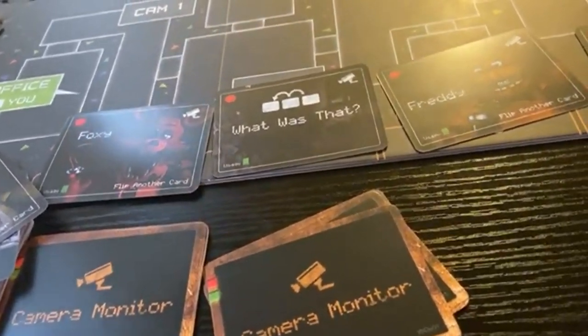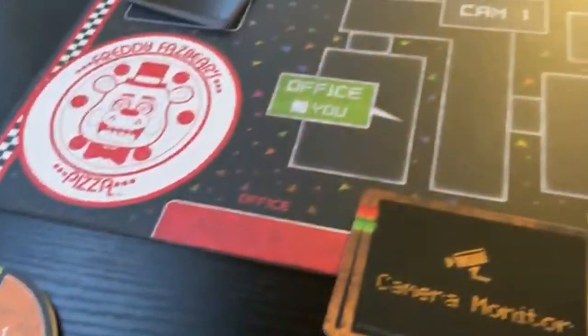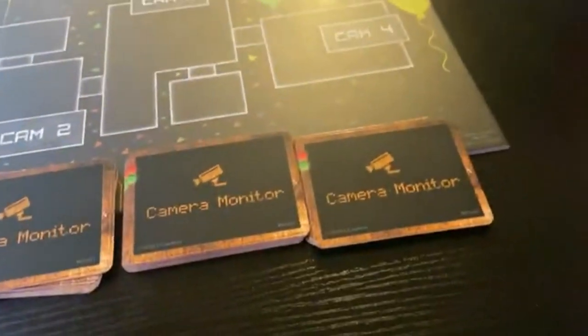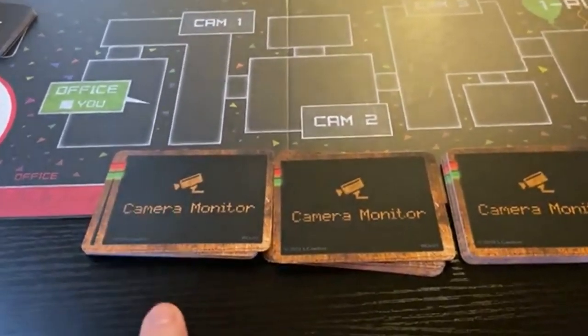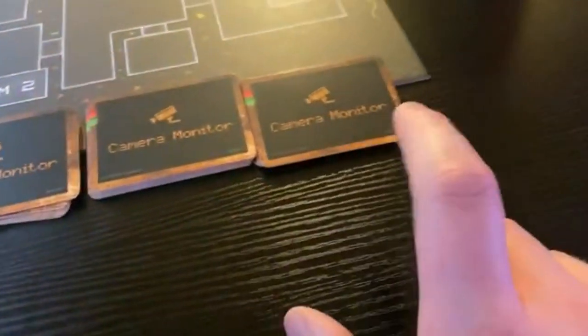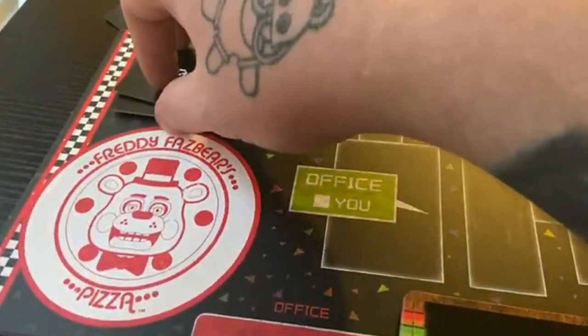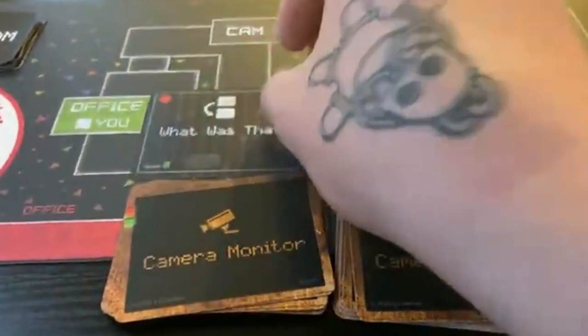I should have used my power and re-rolled it so Chica would have stayed there, but I didn't do it. Let me reset everything and try one more time. Everything is reset - I'm at 100 power, the start clock is there, all the decks have been reshuffled with the animatronics at zero, one, one, and two. Let's start round two and see if we can actually win.